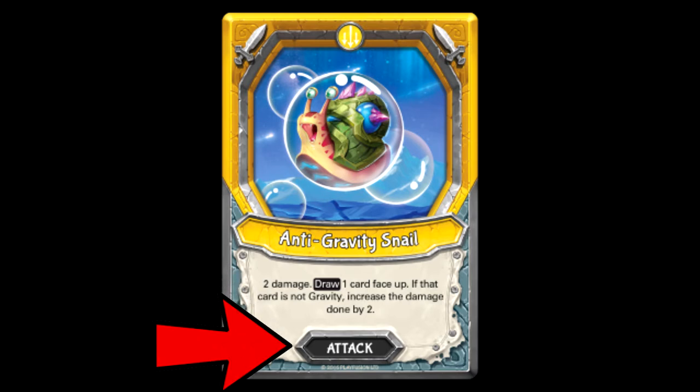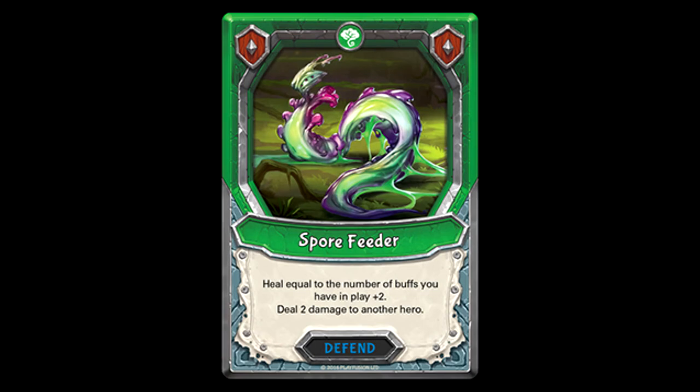The card's type will be listed at the bottom. An attack card means that it affects your opponent — this is normally in the form of damage, but sometimes attack cards can mess with your opponent's field, hand, or deck. Next up, let's take a look at defend cards. Your gamer instincts would tell you that defend cards are cards that you can use during your opponent's turn, but that is in fact not the case. Functionally, there's no difference between using an attack card or a defend card. The difference is that defend cards will not normally affect your opponent, but normally do something to help you. There are also cards with special effects that affect either attack cards or defend cards, but for the most part, they're all played during your turn.